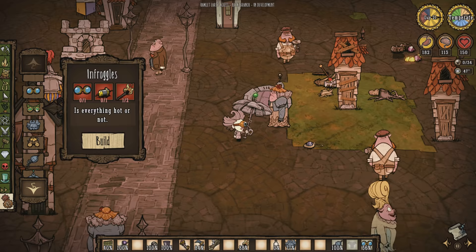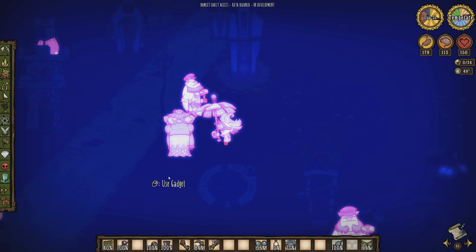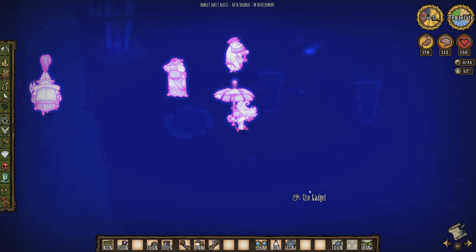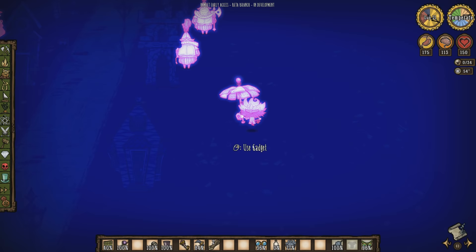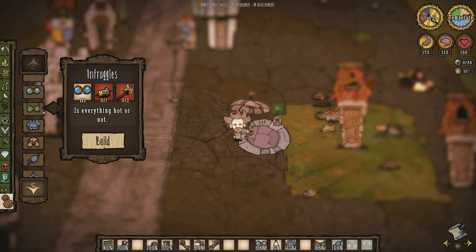We also have the infrogoggles. These allow you to see at night and have a sort of heat vision. Anything that is a living being that is not cold-blooded lights up — and this is a really unique feature because the developers realized that snakes are cold-blooded, so you will not see snakes light up like pigs or that crow there. These last about two days, can't be refueled, work kind of similar to the moggles, and also get rid of Wagstaff's myopia problem where the screen is blurred out. They really come in handy, but the price might be seen as a little expensive, especially in Hamlet where getting access to gold can be more difficult.